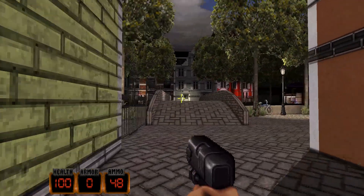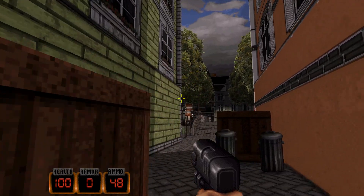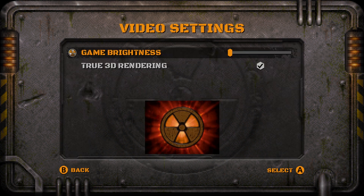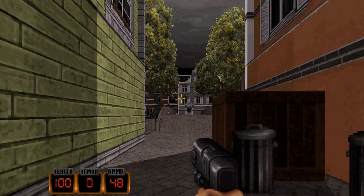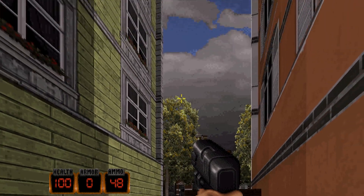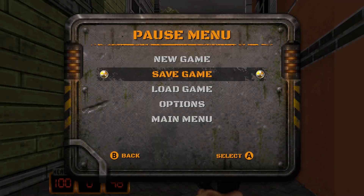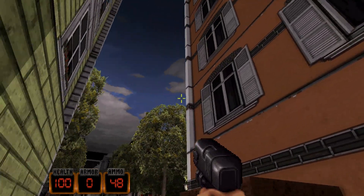So here we go, this is Duke Nukem 3D 20th Anniversary, and there's a few things I should point out before we start playing through this level. First up, let's go to the options and quickly show you the video settings. We have this thing in the game now called True 3D Rendering, which supposedly makes the levels look a lot nicer. If I disable it quickly, we can go back and see how the level would look originally — that kind of weird 2D sprite, flat sprite textures that are stretched. That's how the game ran originally, but Gearbox have added this True 3D rendering tech to make things look a little bit more solid, a little bit more realistic.